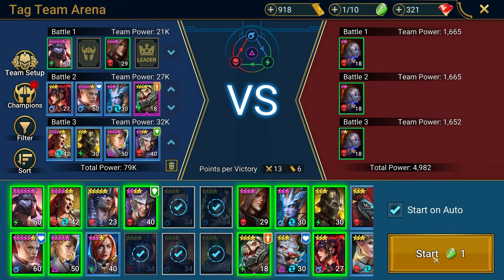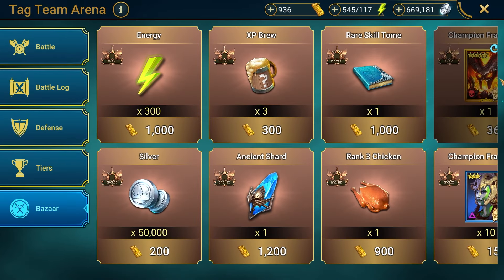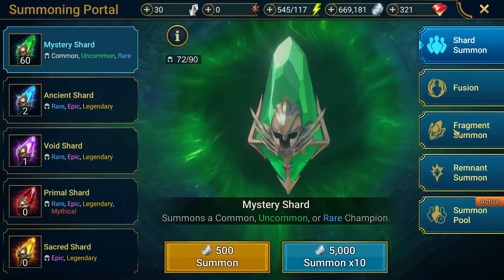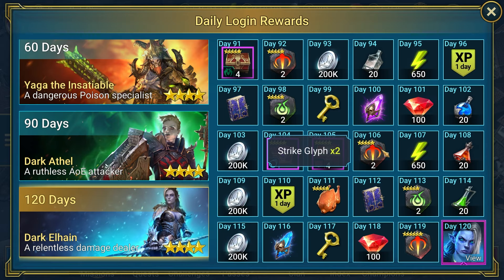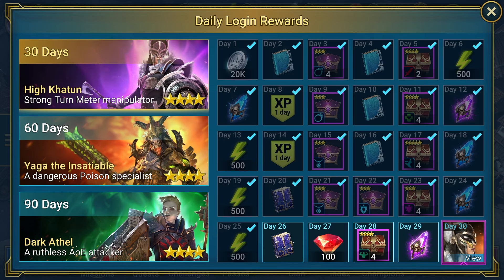I've also been busy hammering away in the Tag Arena, using all 20 of my tokens every day. Doing this has enabled me to exchange the Tag Arena currency for Drexthar Blood Twin Fragments, putting me at a grand total of 19. This puts me on track to acquire him on Day 106. But that's a long way off, let's focus on something a little closer.